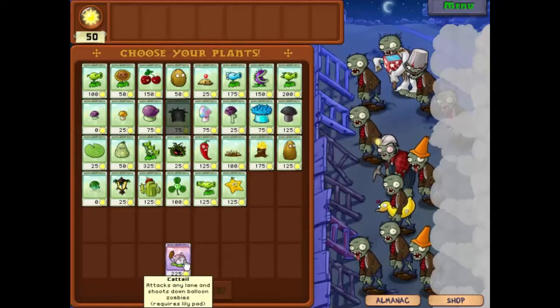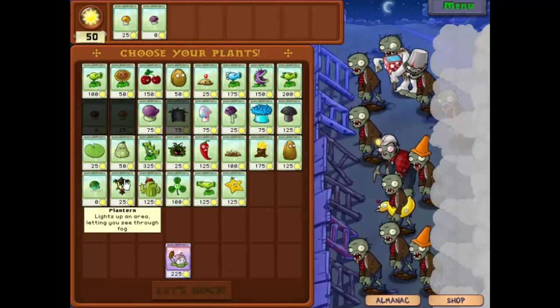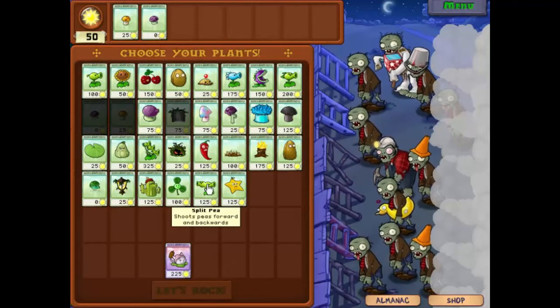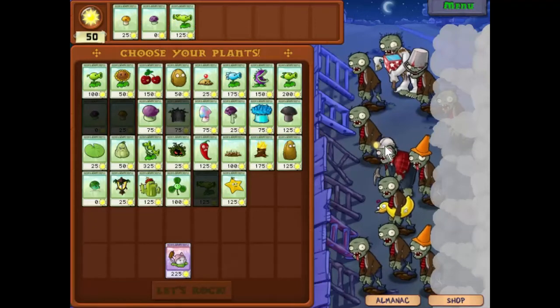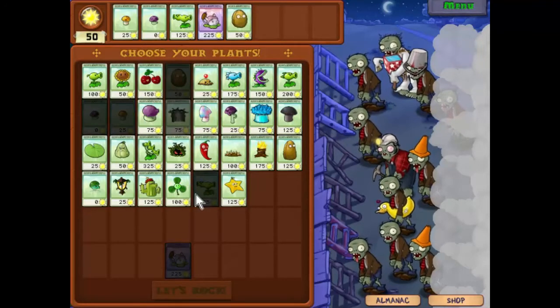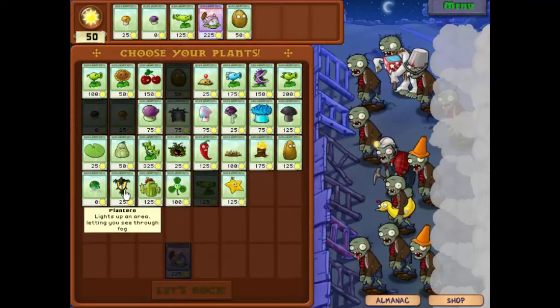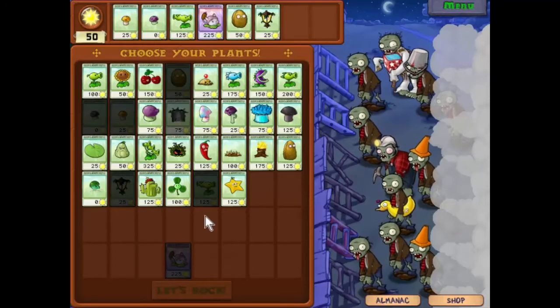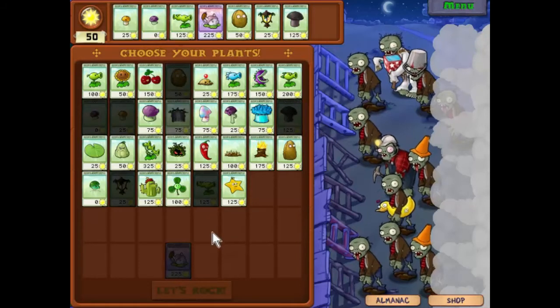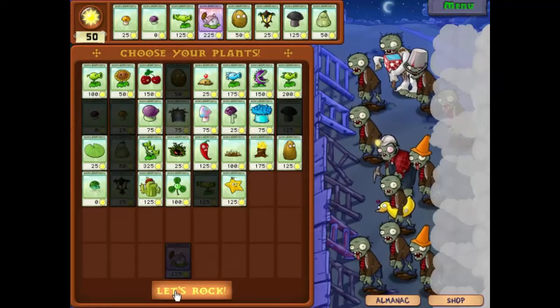Okay so that gives us a new cat tail. Let's include that one in today. So we'll have the sun shroom, puff shroom, we'll keep the split pea because we still don't have a magnet to deal with the metal zombies. We'll put the cat tail in because it's just so much fun. Warn up for defense. Let's take the plant turn so we can get rid of the fog. And for our final two we'll take the doom shroom and squash. Let's rock.